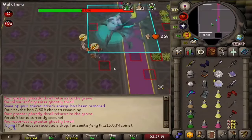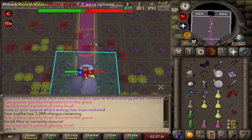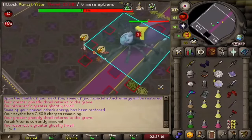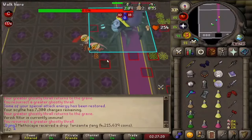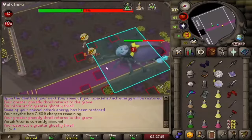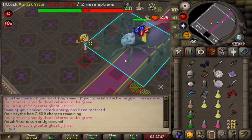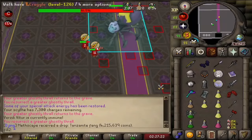You'll see this during the pog tank part of the video. After webs, to time the step under correctly, you want to wait until you get your second scythe XP drop, and then treat that XP drop the same as Verzik snapping into her neutral animation. You see the XP drop, you wait two ticks and click under on the third tick.